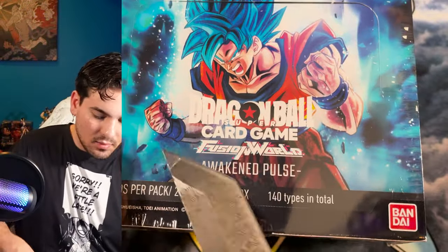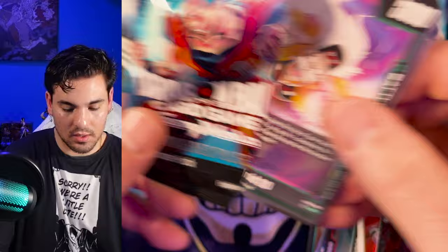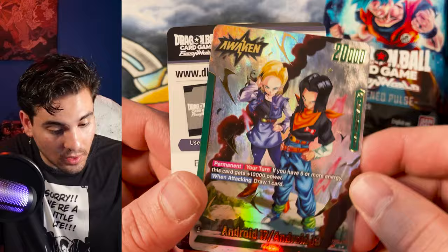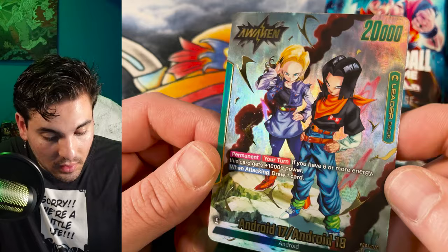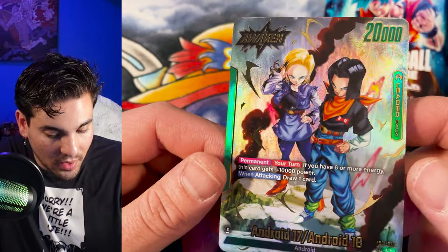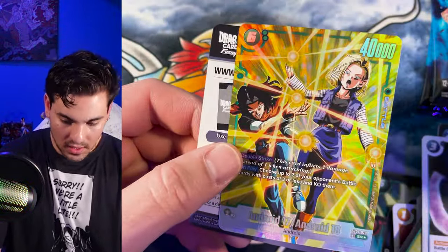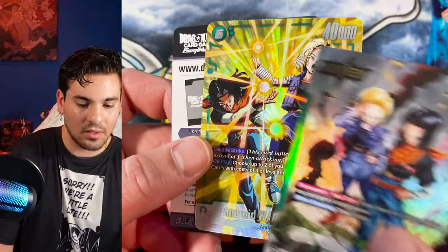So two more boxes — this is box number 11, and this one is going to have to have an Alternate Art Leader. I definitely think the Trunks alt is the coolest alt in the set. 17 and 18 Leader — very cool, that is a very shiny leader. Look at that hologram — that is hologramic. Look at the texture, it's like heat rising off of them from an explosion. There should still be one more alt art in this box — 17 and 18 with the 17 and 18 Alternate Art. How thematic.